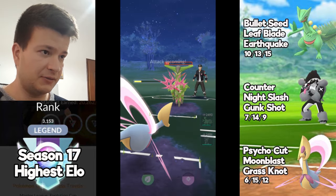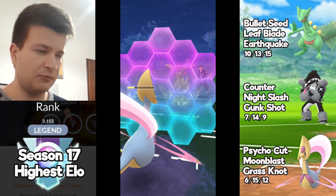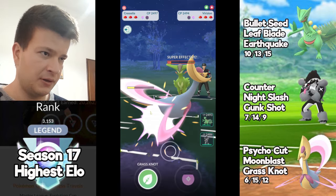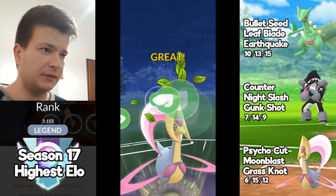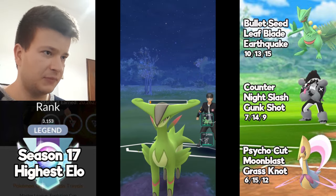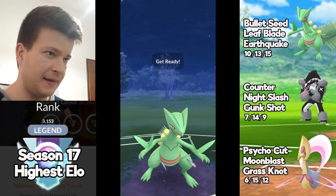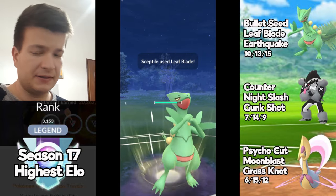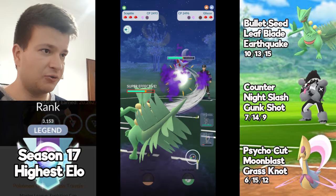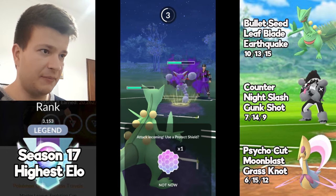At this range, yeah — I guess it works to shield here. I will pressure that last HP with Cresselia. I just swapped to Sceptile here, and let's see if this guy decides to shield, because the Leaf Blades will add good damage, as you see.